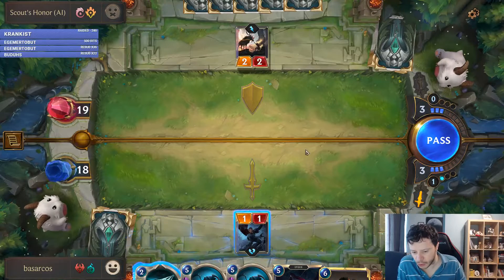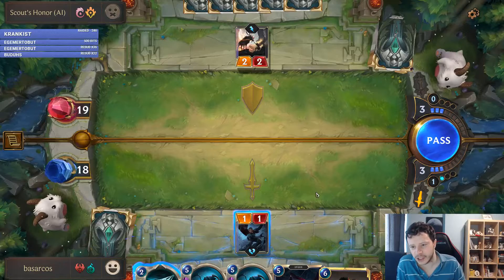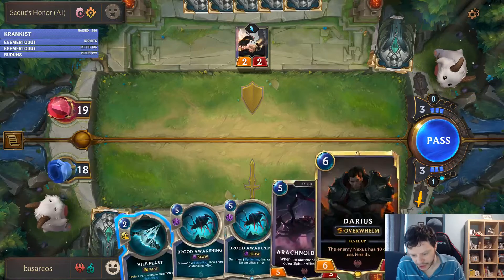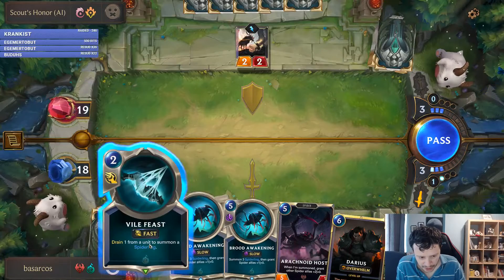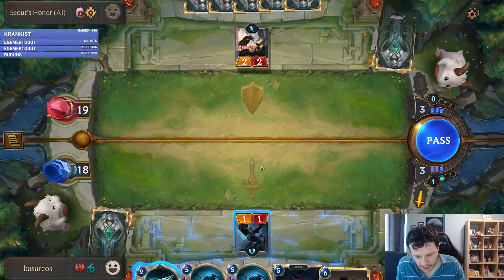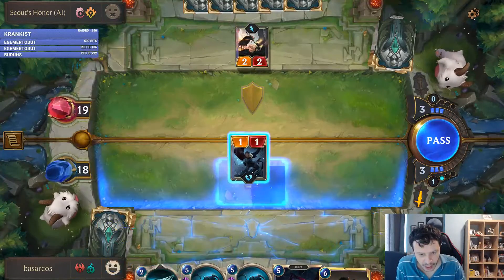Units are split into two types: followers, which are the regular monsters on the board, and champions like Teemo we just killed. I can attack — he will probably block me because it's beneficial for him.